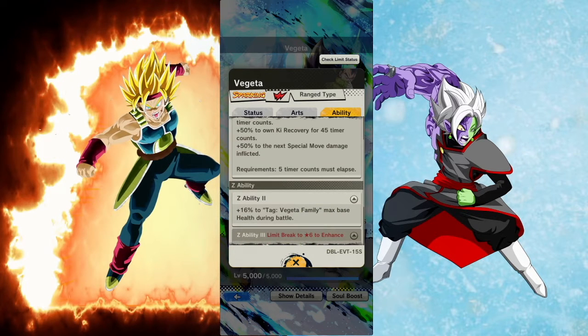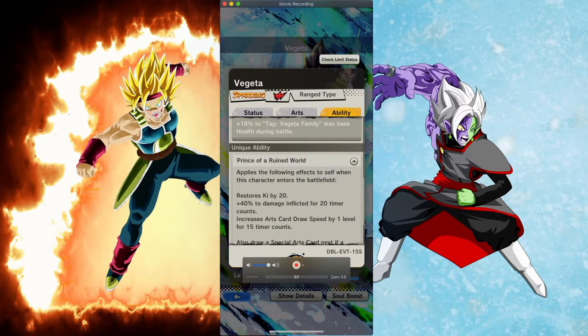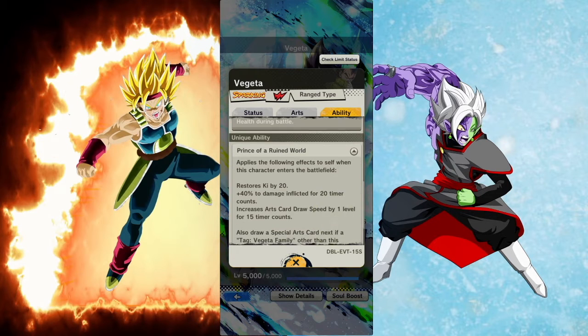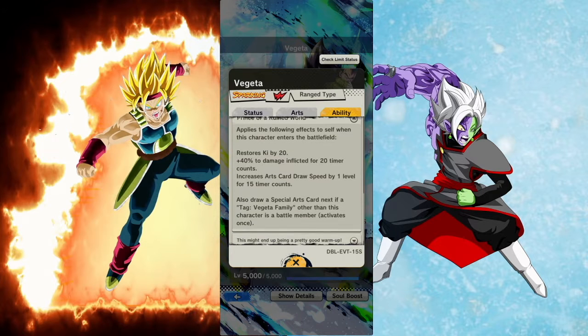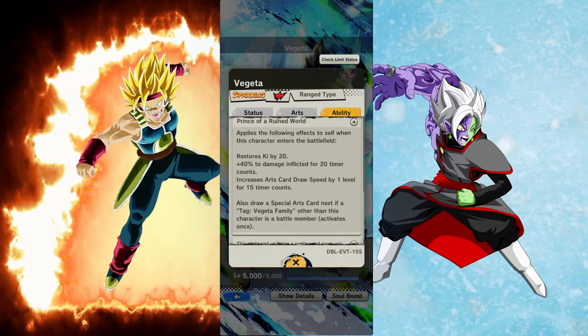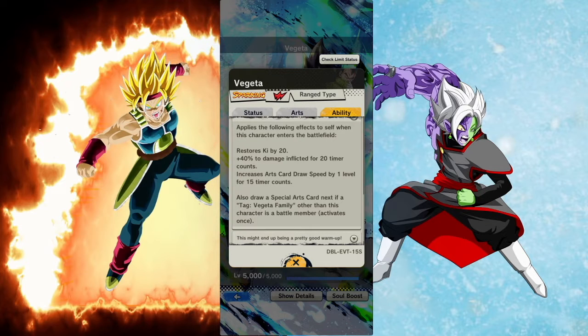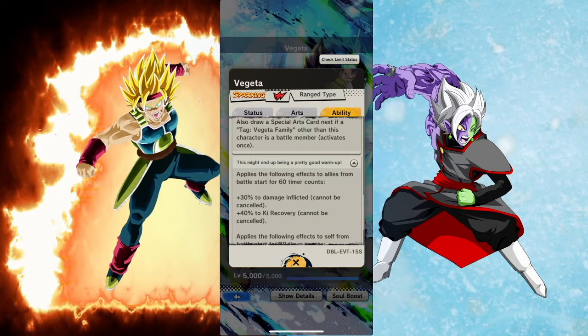Requirements: five timer counts must elapse. 'Prince of a Ruined World' — applies the following effects to self when this character enters the battlefield: restores Ki by 20, 40% to damage inflicted for 20 timer counts, increases arts card draw speed by one for 15 timer counts, and also draws a special arts card next if a tag Vegeta Family other than this character is a battle member. Activates once. This might end up being a pretty good warm-up.